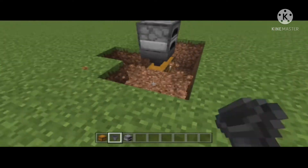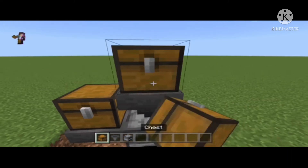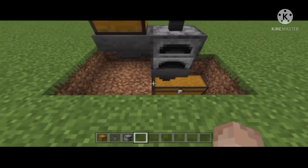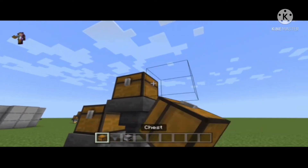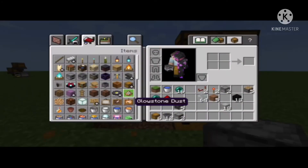I'm just going to clear out space right there. Put the hopper on the side, then the chest, then do the top one like that. You can add extra chests if you want for more storage.